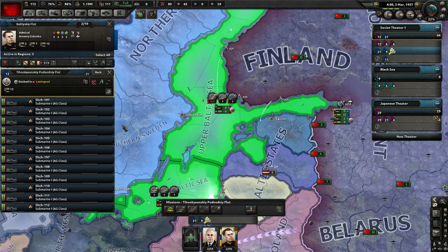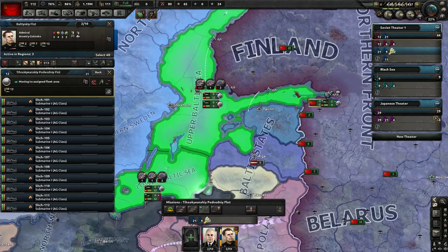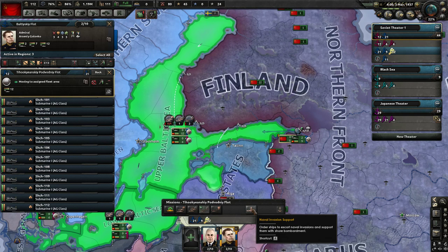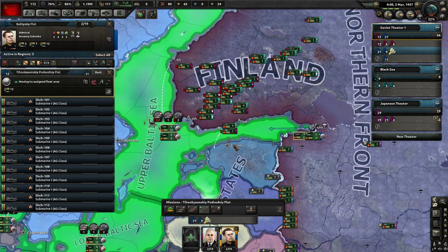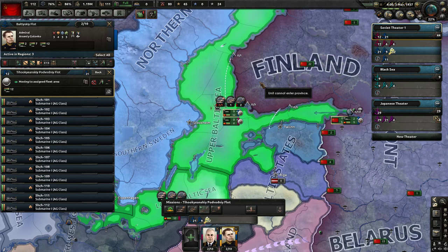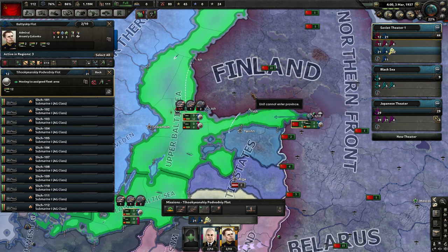We could put the submarines on convoy raiding, and they might spot enemies for our other fleets to hit. The last button we didn't look at is convoy escort - your fleets focus on defending your own convoys. This would be a good job for destroyers to protect your convoys from enemy submarines. There's also naval invasion support, which has your fleets guard your naval invasions while they're underway - specifically for areas where you're not projecting a lot of naval force. This anchor button just stops wherever you are, and this button starts naval exercises where ships train and get experience points.